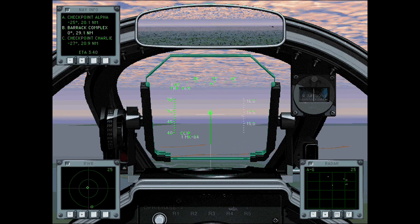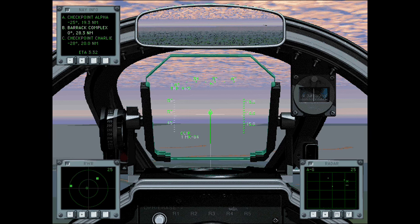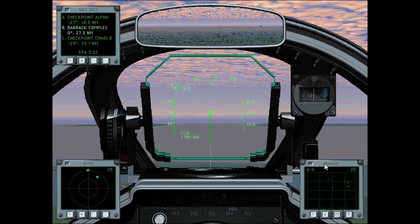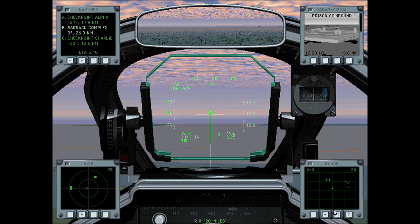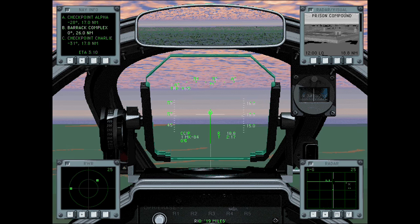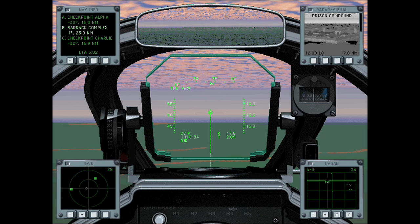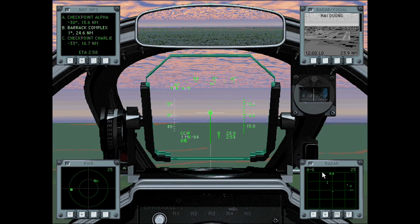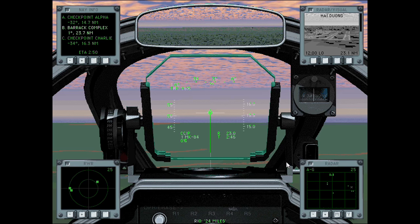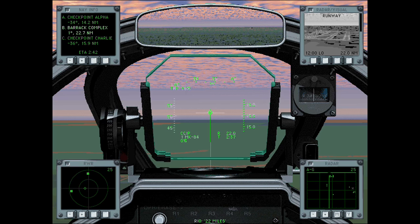Sometimes I wish you could take different loadouts for your wingman versus yourself. On this mission for example, if you place your bombs just right you can take out the whole barracks complex yourself, and it'd be great if I could load my wingman up with Sparrows and Sidewinders so he could cover me during the process. Unfortunately this game doesn't work that way, since our whole purpose is to strike the complex together. The other F-4s and F-8s should be suppressing enemy defenses for us. Most of the time in this game when other wings are assigned to cover for you, they most often don't do their job.